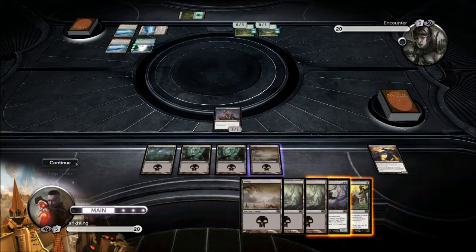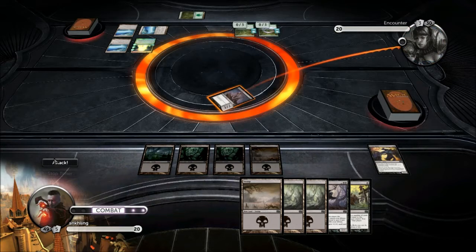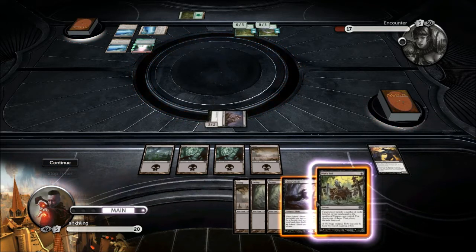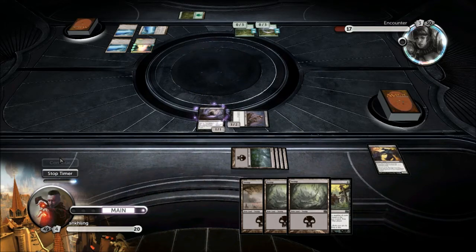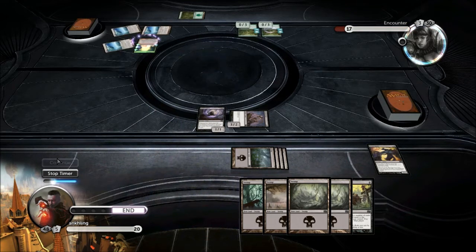Unfortunately we've drawn basically all land. We misplayed this guy — he's pretty pointless. I have to combine him plus a Fumespitter, or two of him, to take out a wall. It's tough. Let's play the Shade. They tend to not block these three power guys right away — they try to wait. We have plenty of Swamps. Corrupt is a key card also in winning these races, so let's hope we see one.